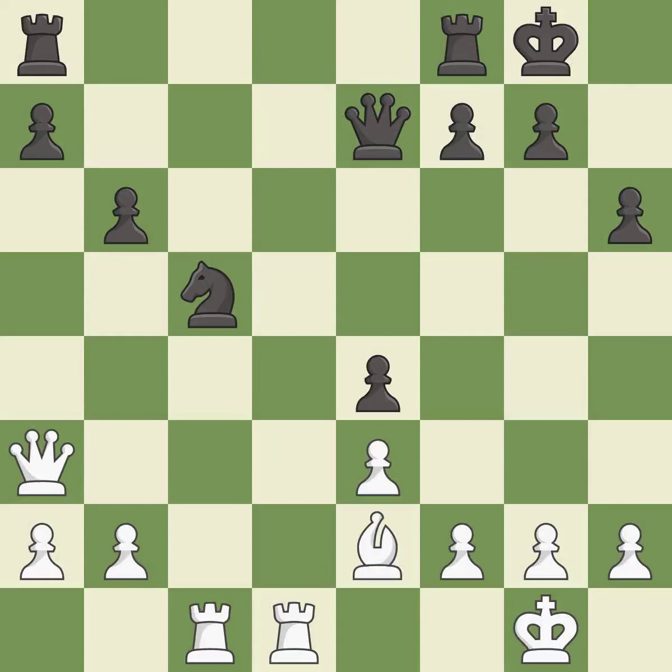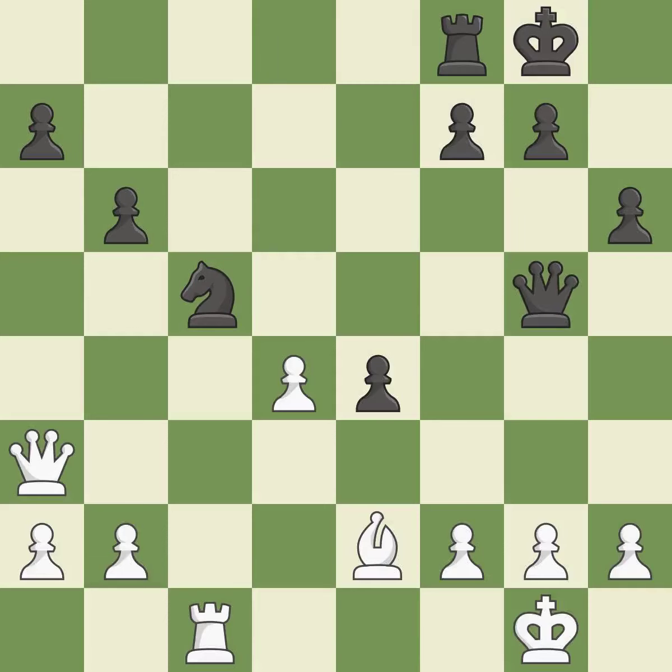This move puts the bishop on a safer square. This threatens to win a pawn — it is best. This challenges the opposing rook for control of the open file — it is excellent. A solid choice — it is excellent. After all captures, this is an equal trade — it is best. Recaptures — it is best. This attacks a rook, winning a tempo when it moves away.